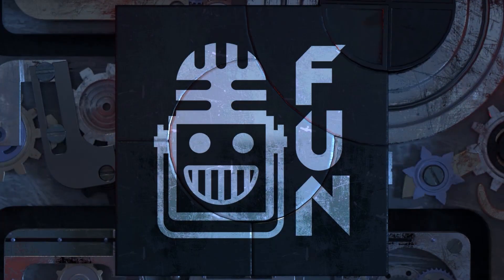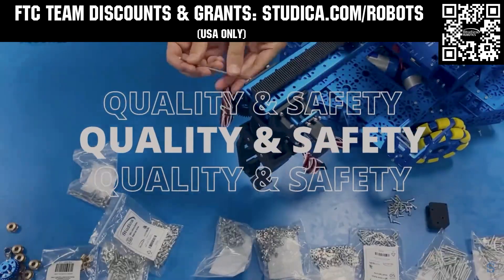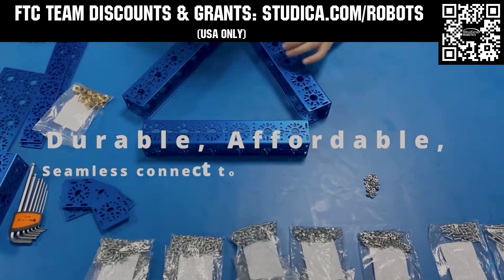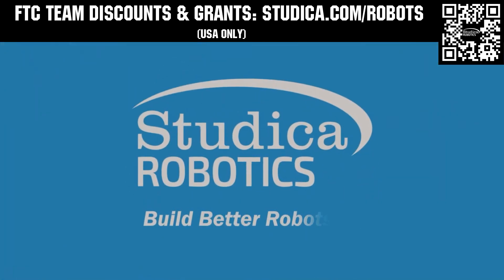This video is brought to you by viewers like you and also in partnership with the following. Studica Robotics is everything your team needs to build, learn and compete. Check out their FTC starter kit, intake hub kit, and odometry wheel options at studica.com/robots. Teams in the USA can get up to 25% off and apply for grants at studica.com/robots.